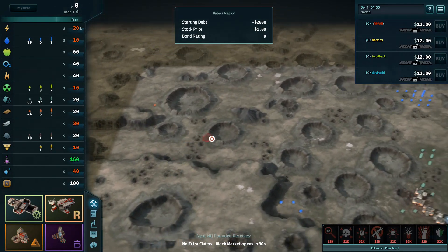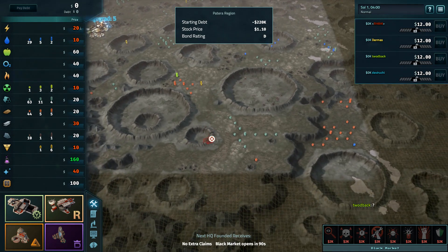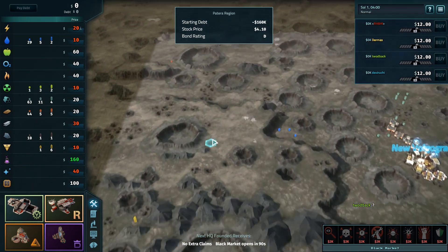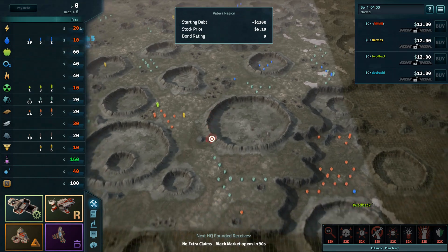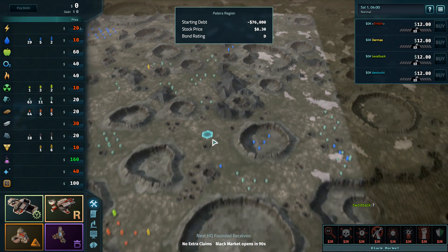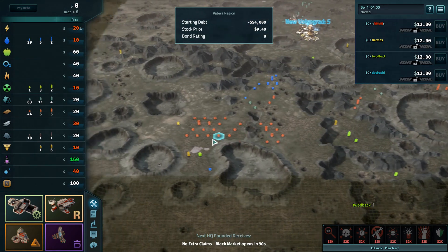We are in game number one from week number two — or two bags, question mark — not sure, not particularly communicative as it turns out. So we're just going to keep going. We have a game between Rahi, Dermis, Toodback, and Devaruchi, who is subbing.